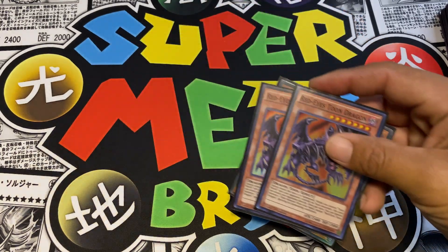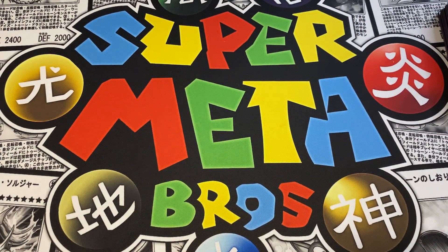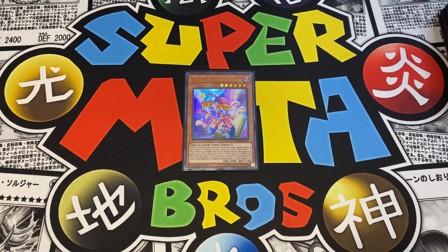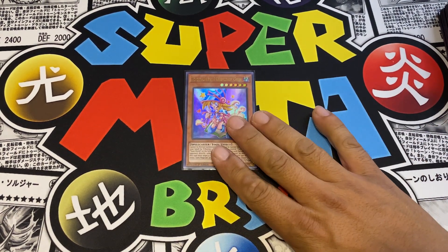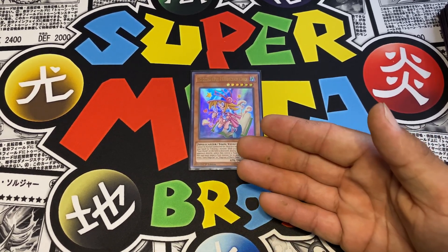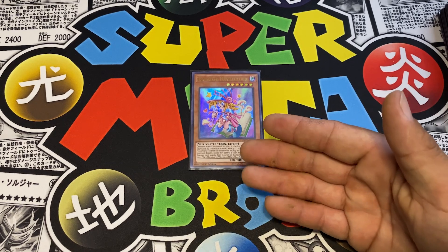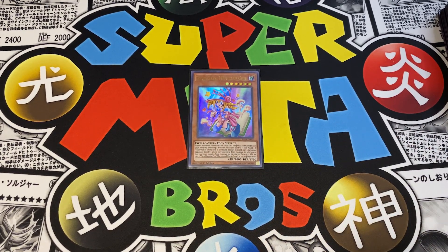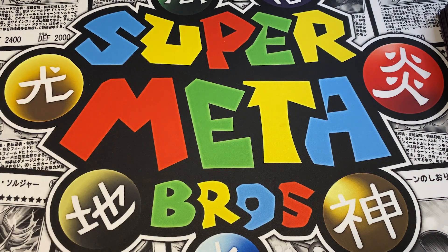The last Toon monster is one Toon Dark Magician Girl. I've been contemplating whether to cut this card, but she's actually been doing really well. She's also one of the Toons that can attack on the first turn, so I run her at one just in case you need that extra push - that extra 2000 attack on the field.